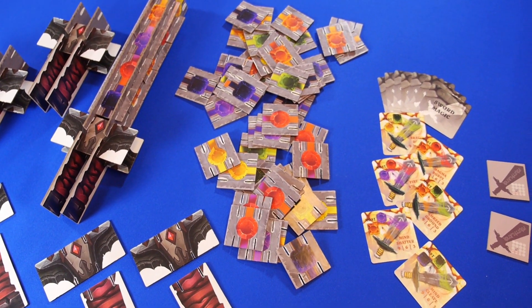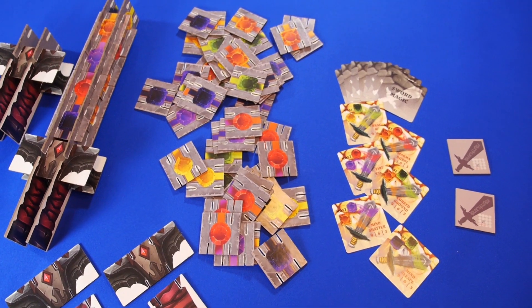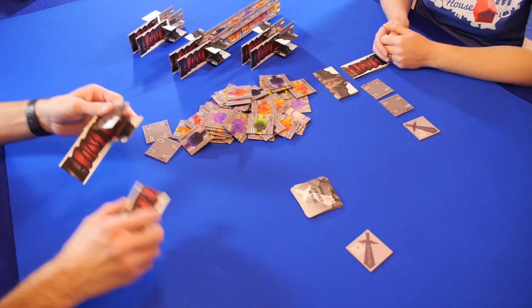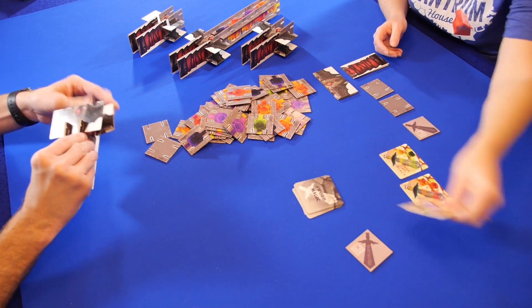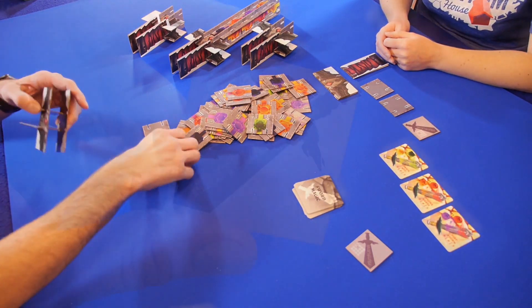Sword Crafters comes with 90 sword tiles, 15 magic cards, and two first-player tiles. Before the game begins, players will each construct their own hilt, three magic cards will be revealed for end-game scoring, and the starting player is given the start tile.